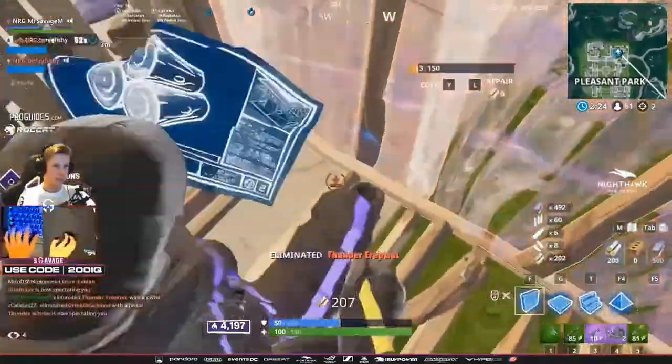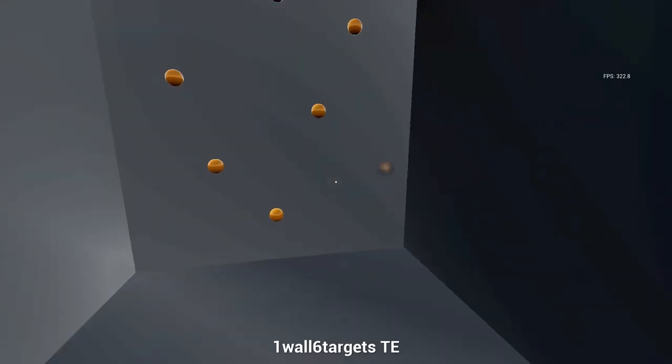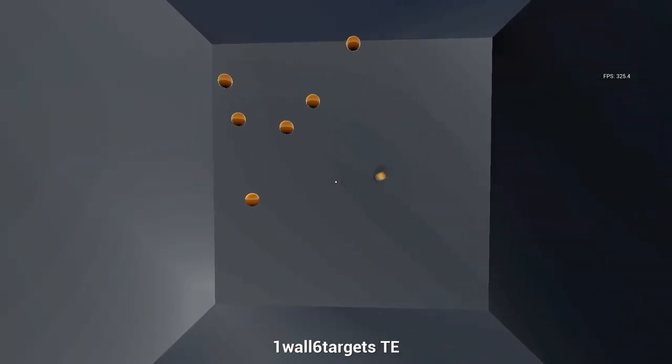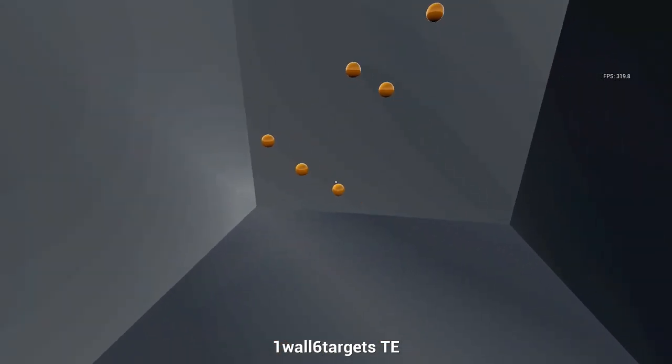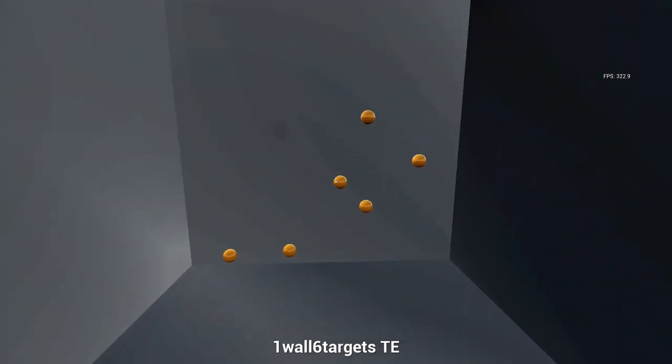Another thing I want to pay attention to is Mr. Savage's targeting sensitivity and scope sensitivity. These are multipliers, and when you have your targeting sensitivity at 1, that means it is the same as your normal sensitivity. Mr. Savage has both of these set at 0.950, which is pretty close to 1, so his sensitivity is going to be very fast when he's targeting and when he's scoped down using a sniper rifle. Most players will find it very difficult to be accurate with sensitivity so high, but Mr. Savage has excellent aim, and that's because he's played a lot of Kovacs FPS aim trainer. You can become great with any sensitivity, as long as you put in the hours to practice using that particular sensitivity.